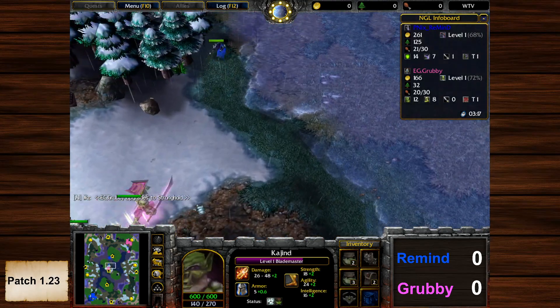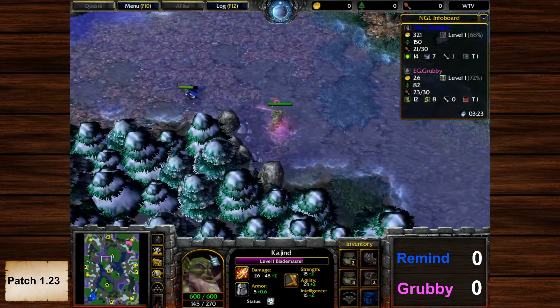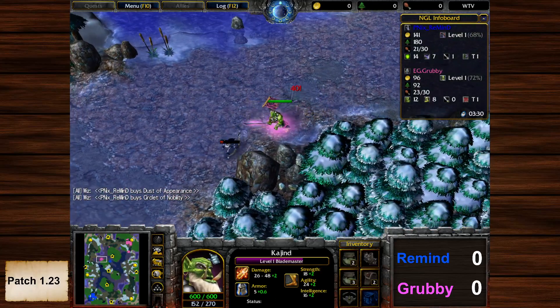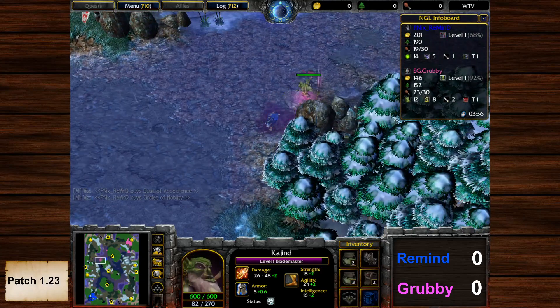I always enjoy Melting Valley. As an Orc player I really liked this map back in those days. The Blademaster is now chasing an archer — the archer is going down. The Blademaster is not even forced to use the Dust of Appearance here.